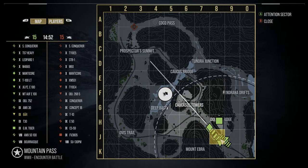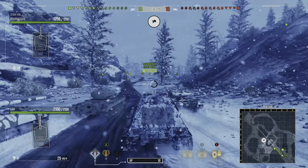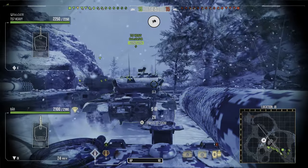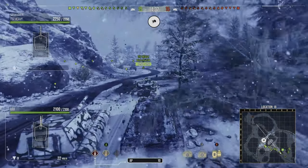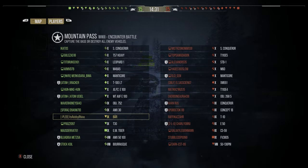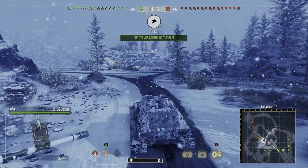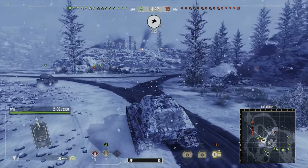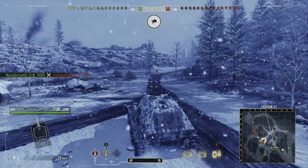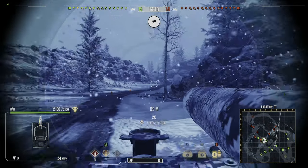It's a German tier 9 tank destroyer that leads on to the Stern Tiger. In prototype form it was meant to be an SPG, an artillery piece, but it just doesn't work as a tank destroyer. It's so bad in so many ways, and I'm going to run down all the statistics explaining why, and then talk about how to play it and make this grind as painless as possible — it might not be as bad as some people's experiences.